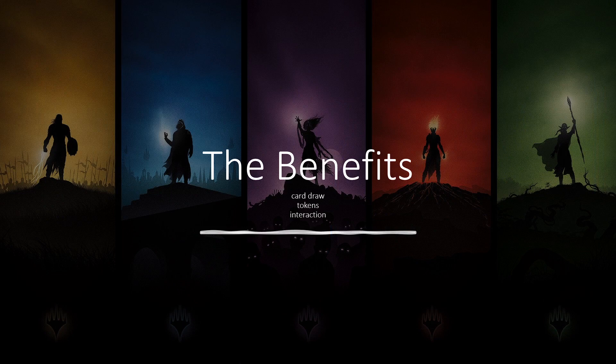Why would you want to play Tolarian the Sky Summoner? Well, you are playing mono blue — the card draw color — and if you like drawing a lot of cards from cheap mono blue cantrips, then this is the deck for you. If you like go-wide token decks, blue normally isn't known for this, but this is one of the few exceptions. Spamming very cheap spells triggers Tolarian every time — and notice it does not say once per turn — so whenever you cast one, you get a token. And of course, what is a mono blue deck without interaction? You'll have counterspells to control the flow of the game.